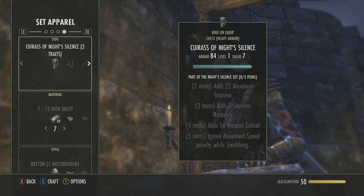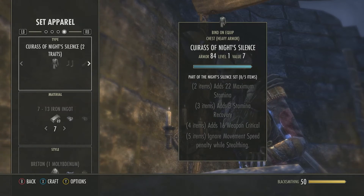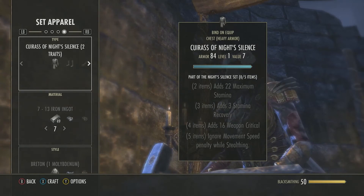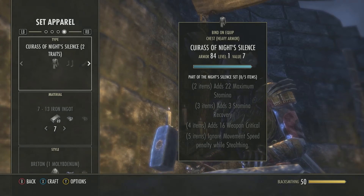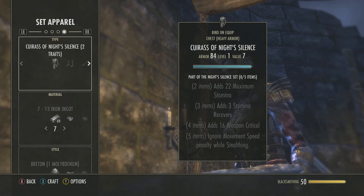Personally, the next set I'm going to go over — Action Grip, I believe — is a better five piece set, a much better five piece set for new players. But this is a very good set to go with it. You can do the five piece Action Grip and then the four piece of Night Silence, and you'll have a very good start to a stamina DPS character.